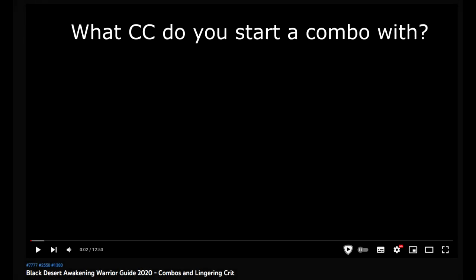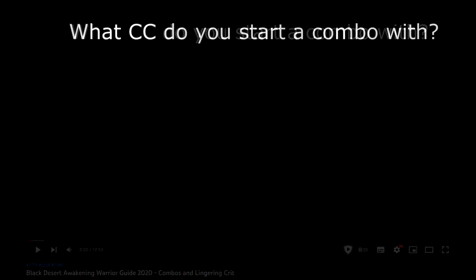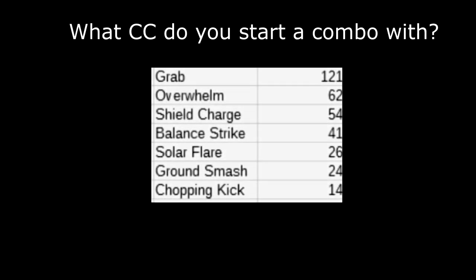What CC do you start a combo with? It's exactly how I started my last guide, but this time I'm gonna skip the formalities and list them here. Grab and random stiffen catches such as Shield Charge, Balance Strike, and Solar Flare are your best bet to land the first CC. Some other possibilities are Overwhelm and Ground Smash.